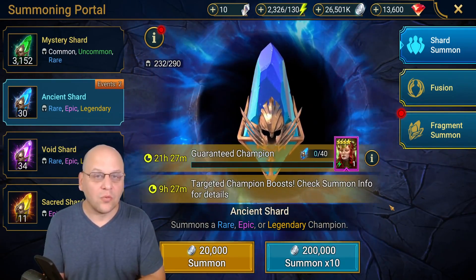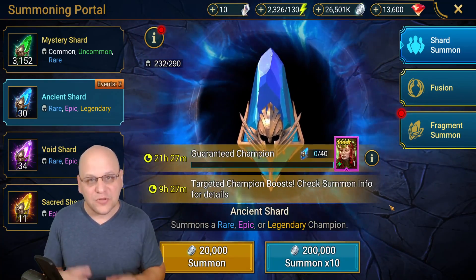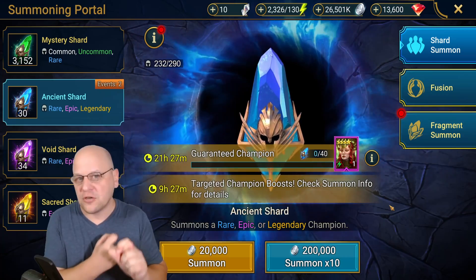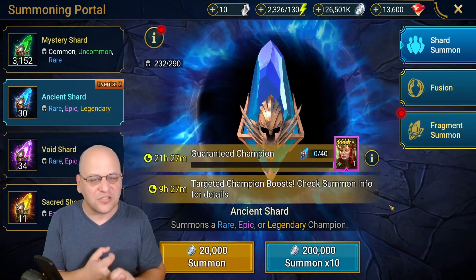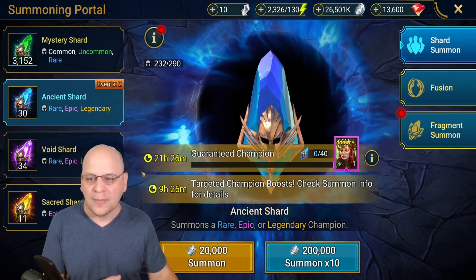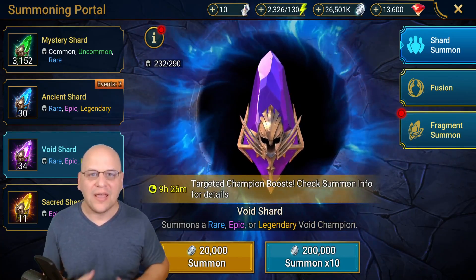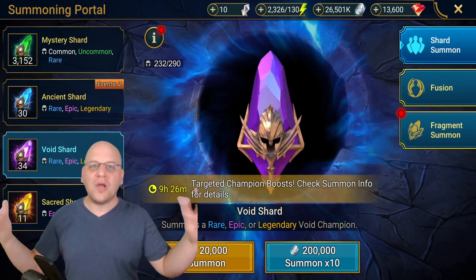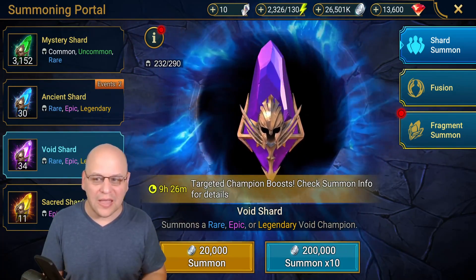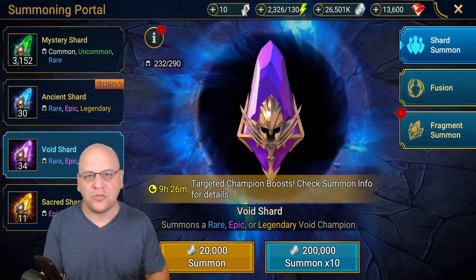For the first year of a new account, two times events are probably the best events in the game for you, with the exception of really good fusion events. Your ancient shards, void shards, and sacred shards — during that first year, primarily pull during two times events. That doubles your chances of getting legendaries and doubles your chance of getting good epics. For the entirety of your raid career, if you are a free to play player, do not pull void shards for any reason except a two times void shard event.